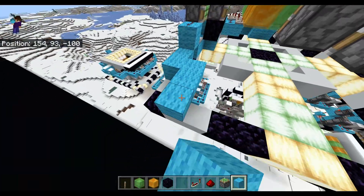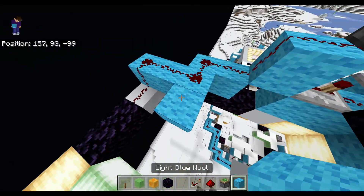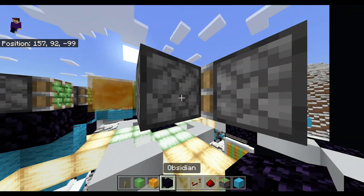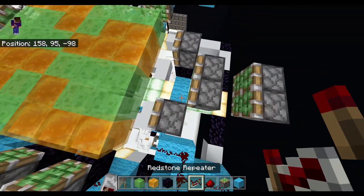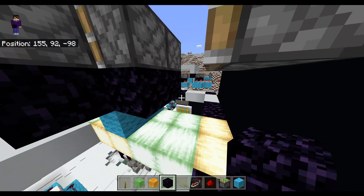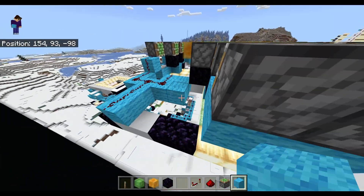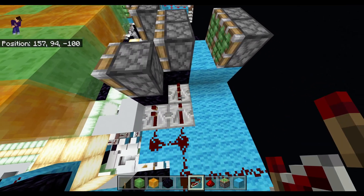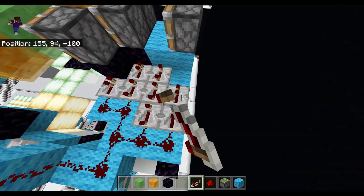We've got our redstone in this shape, then two extra sticking back towards the input. Put the obsidian next to those two pistons with blocks between them, then repeaters aiming away from the input. Do the obsidian blocks under the front two, then normal blocks behind those, and fill in all the blocks. The repeater settings here are: default, four ticks, default, then all on full, then all on full except for one.